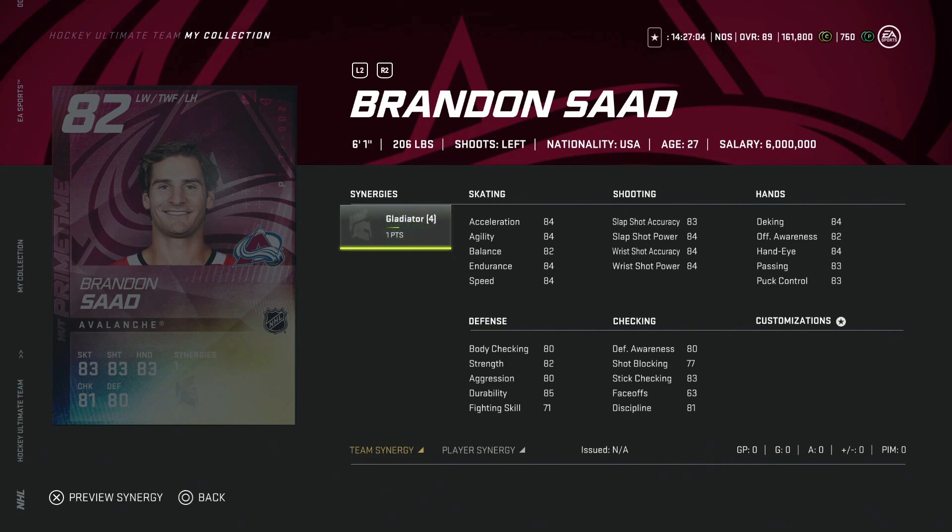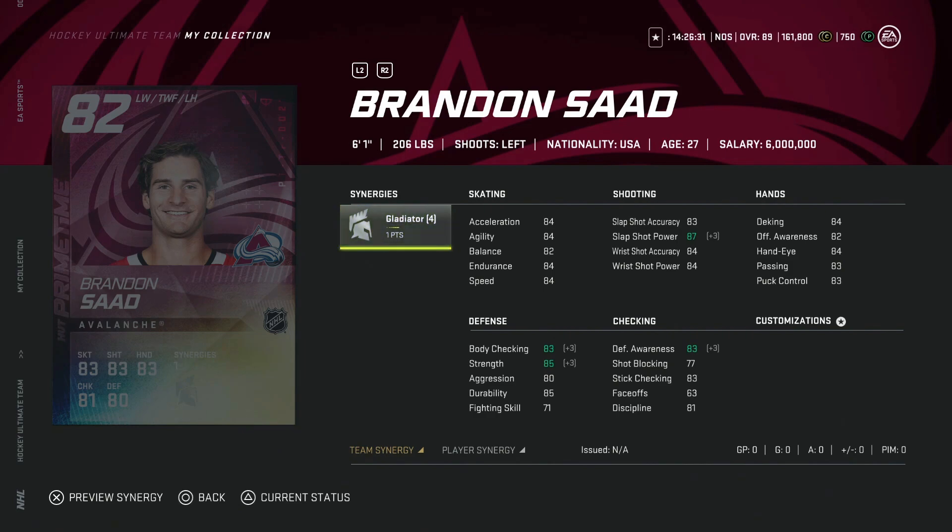Moving on to the 82 overall Brendan Gallagher, now a member of the Colorado Avalanche — what a trade that was. He comes with the Gladiator synergy, one of the lesser useful ones on forwards, boosting body checking, strength, defensive awareness, and slap shot power. He does have 84 speed and a mid-80s shot, which isn't bad at all. At six foot one for a free-to-play team stuck with low-80 cards, it's not a terrible option, but nothing all that special either.